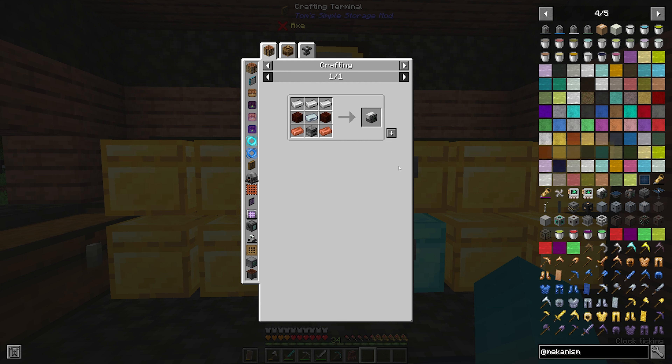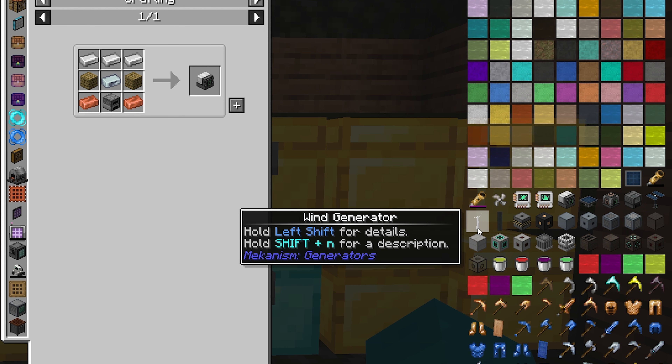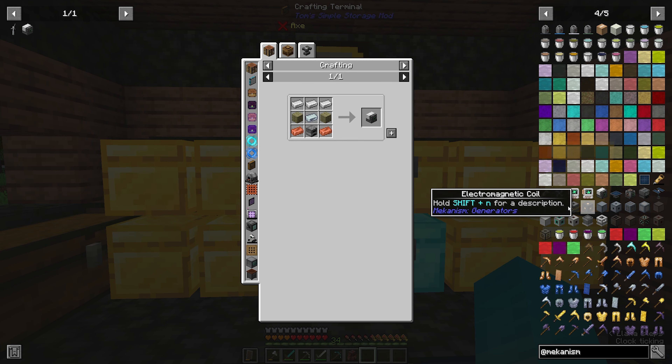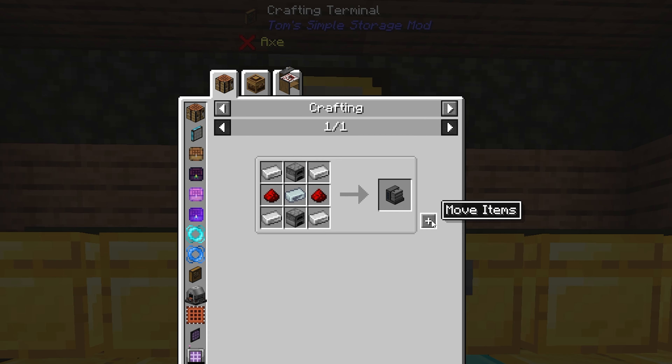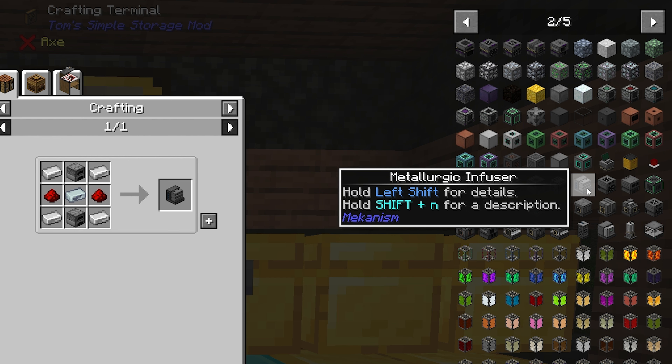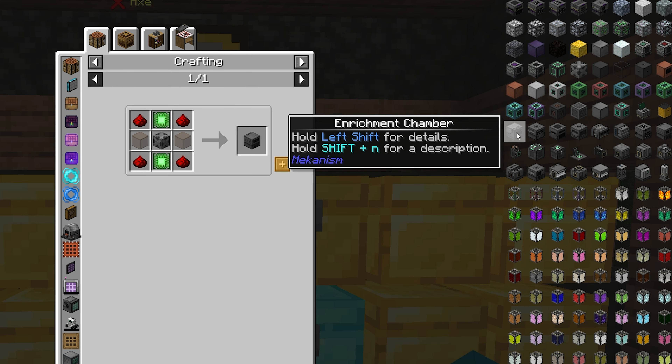Osmium's done. The easiest way to start making power is with this — the heat generator. Wind generators are also a great way; they're a little more expensive. We'll craft up the heat generators first. We also need a metallurgic infuser — a couple of them. We'll add them to the list as well. We're going to want one of these energized smelters also, and an enrichment chamber. We're going to need some cables.